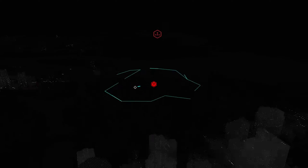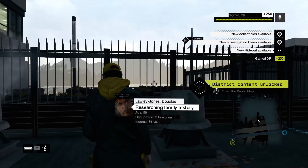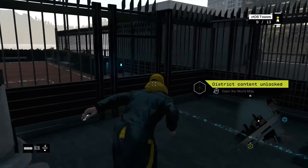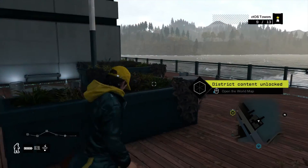And I thought I would try and get to the next campaign mission. So we'll be heading back to Parker Square, heading back to — I call it the Night Owl, but I think it's just called the Owl Motel. New collectibles available, new hideout, new investigation clues. Perfect. Let's go and see what's happening here.